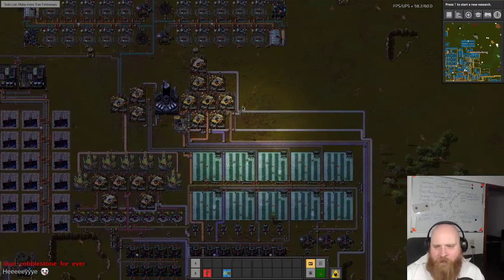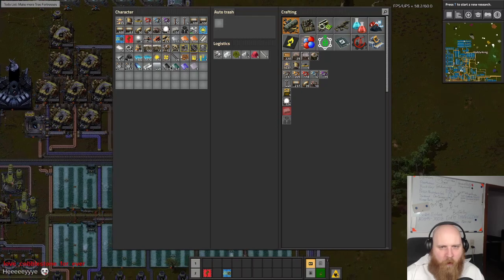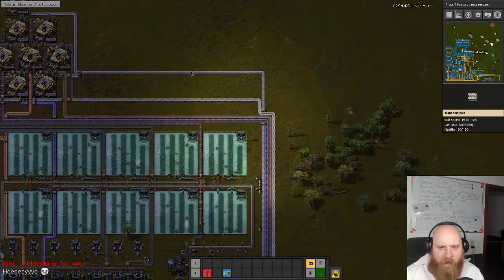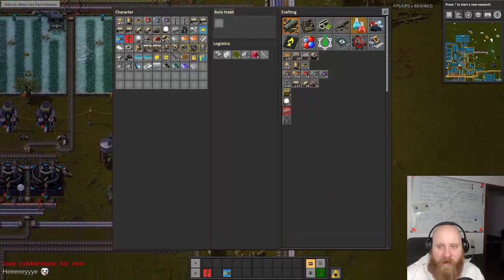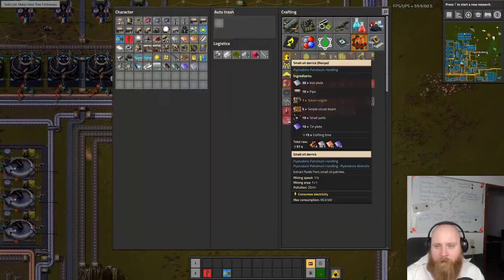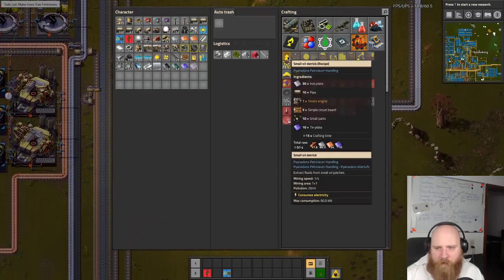We have green science! The only problem is we have no power. So power is the thing we're going to do next - we're going to rebuild the power plant and do some power calculations. We're also going to make some pump jacks and oil derricks.